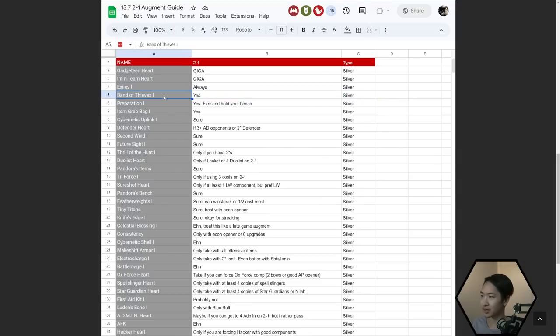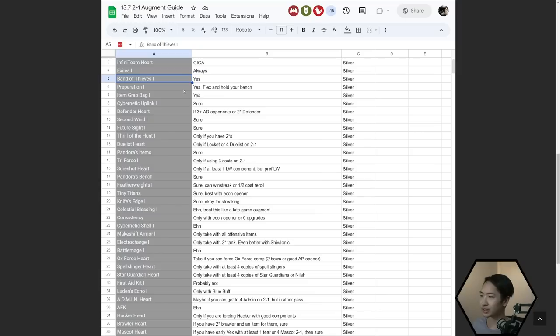That's why item augments are very powerful in the early game, same with Exiles. Band of Thieves fits in almost every comp. Preparation is pretty good if you're flexing and want to do a delayed win streak. Item Grab Bag is pretty much the same as Band of Thieves, except you have to play a little more flexibly — you could get something like a pure AD item when you have a full AP start, but on average it works out more than it hurts you.